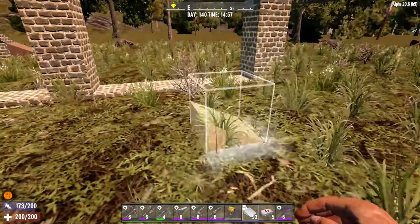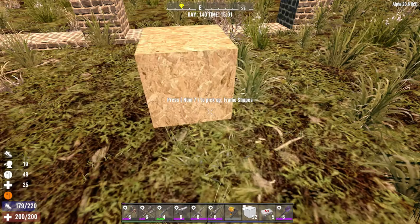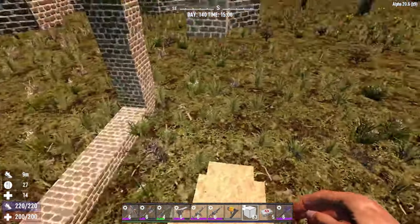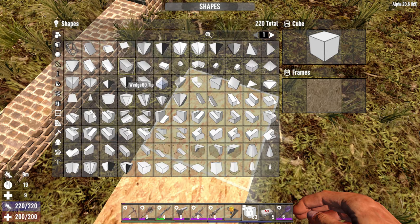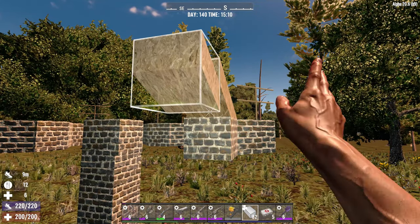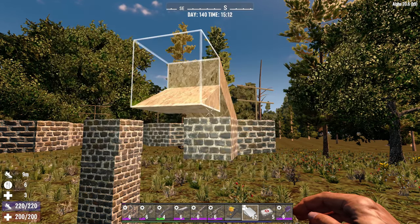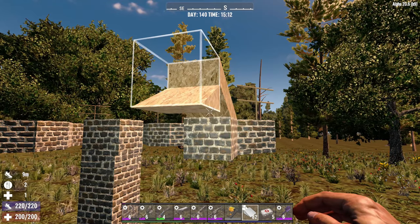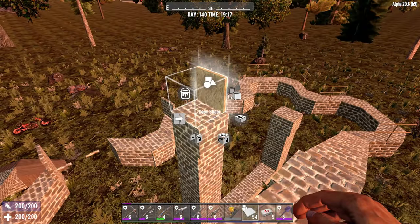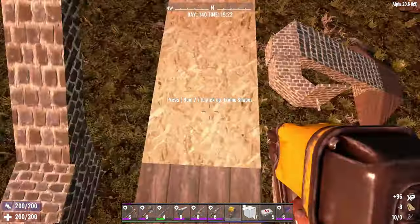From here I'd start building the ramp up to the base, but first I need to make myself a platform to stand on. I'll be using wedge tips and wedge inclines. I would also have to make the pillars taller. This is the finished ramp — you can build the base now to suit you.